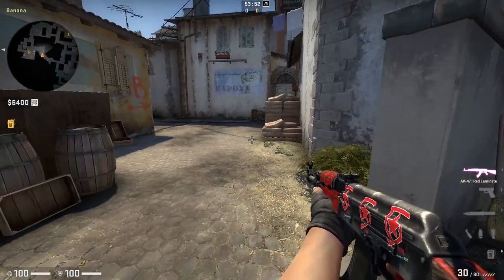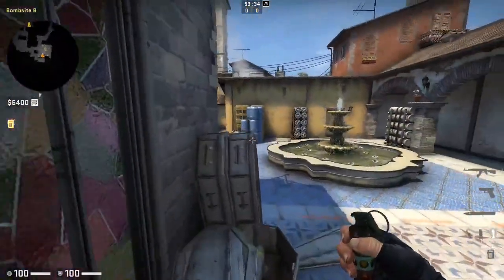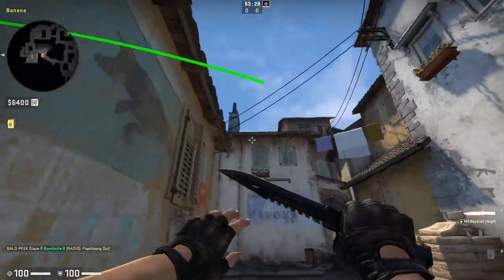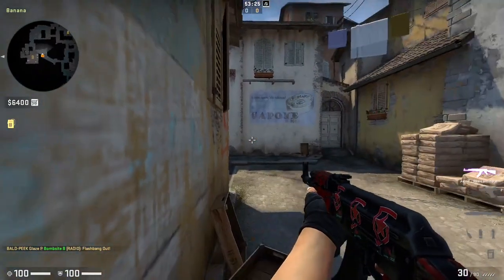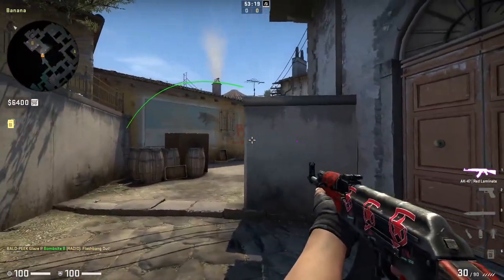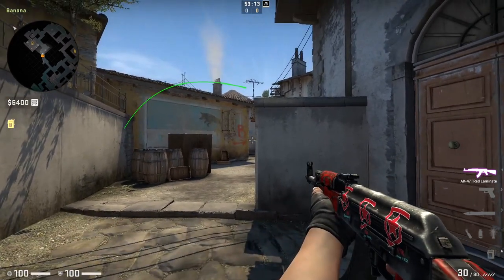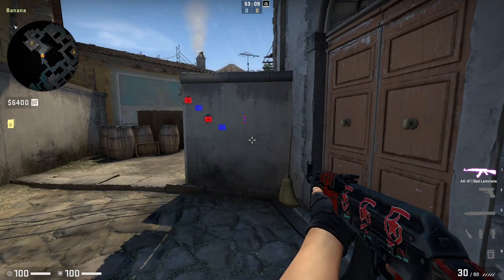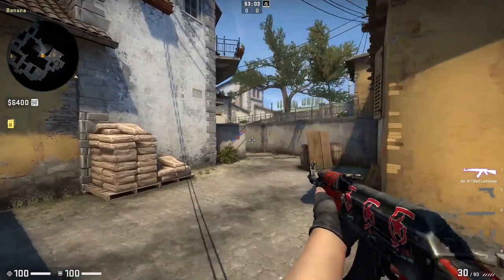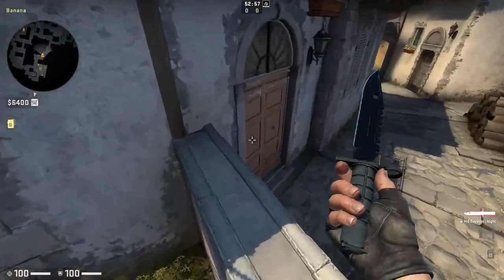Now that you have banana control, think about how you're going to keep it. CTs like to use a pop flash to retake this area, so you need one player playing anti-flash, staring at the wall and reacting to the pop of the flashbang to duel the pushing CT. The other player on top banana can sit on half wall holding the corner — when flashed, shoot briefly before hiding behind the wall. This draws CT attention, allowing your anti-flash teammate to take and hopefully win the duel. Even if they don't win, you can re-peek and trade one for one while keeping top banana control.